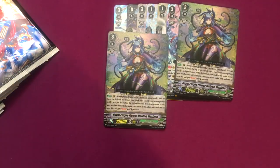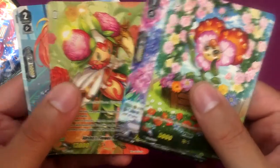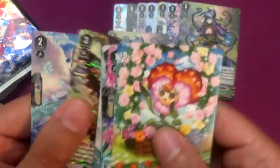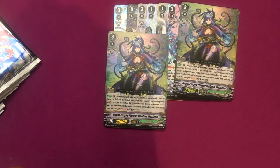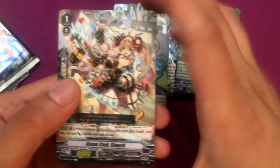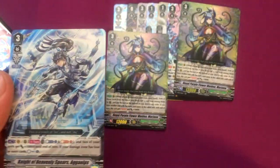Ended the last box with it and started the new box with it, so that's funny. Two tokens. Steam Maiden Inglisa and Hopesong Angel, which is not bad - it's a cool card. Maiden of Iceberg and Knight of Heavenly Spears Agonips - another one of him. I might have a playset of him already.